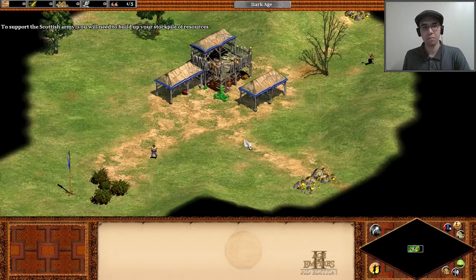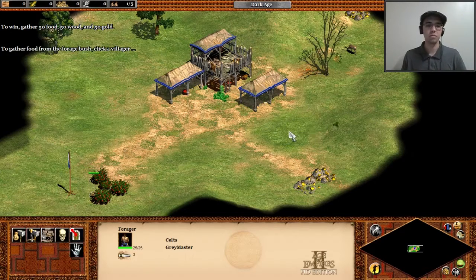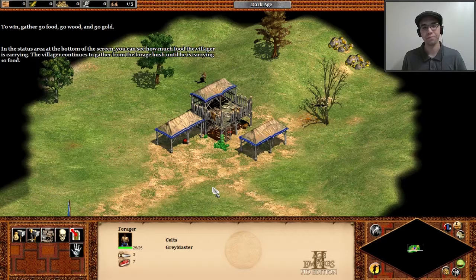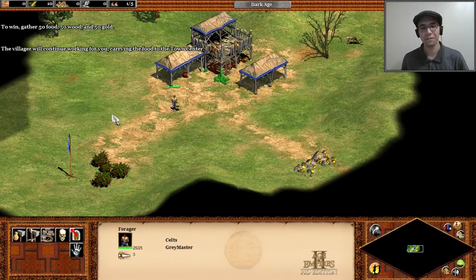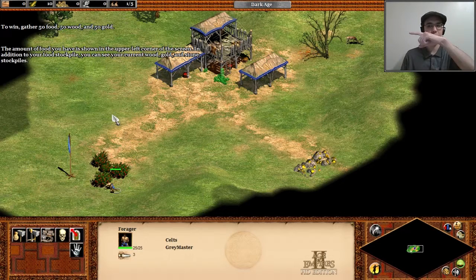To support the Scottish army, you'll need to build up your stockpile of resources. To win, gather 50 food, 50 wood, and 50 gold. To gather food from the forage bush, click the villager, then right-click the forage bush near the blue flag. In the status area at the bottom of the screen, you can see how much food the villager is carrying. The villager continues to gather until he's carrying 10 food, then returns to the town center to deposit. The amount of food you have is shown in the upper left corner of the screen, along with your current wood, gold, and stone stockpiles.